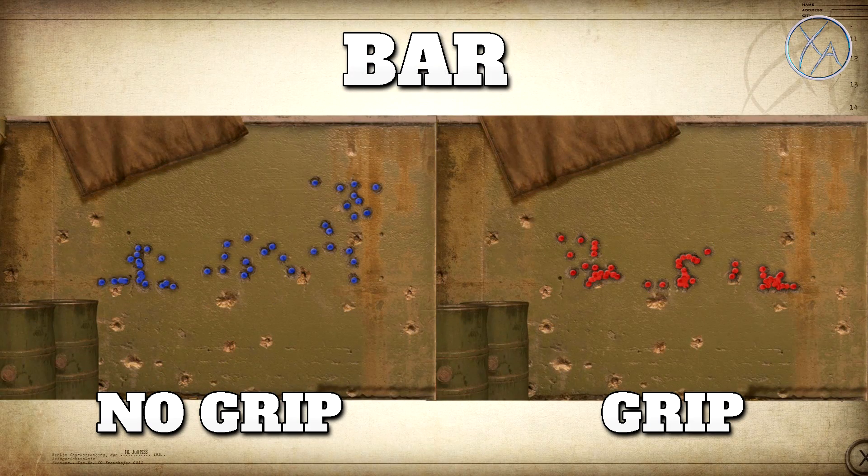As for the BAR, this is actually where I saw the biggest difference. Just keep in mind this could be down to getting lucky with some recoil tests and unlucky with others. I would love to see a larger sample size on this, but it does look pretty convincing that the grip attachment is helping quite a bit on the BAR.